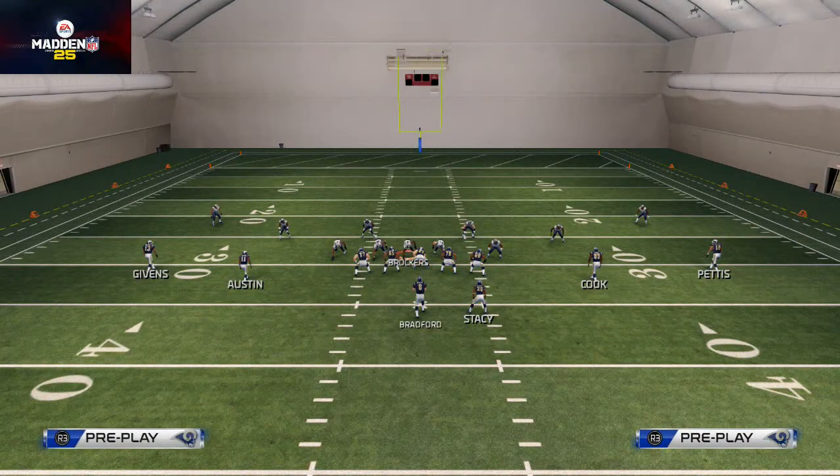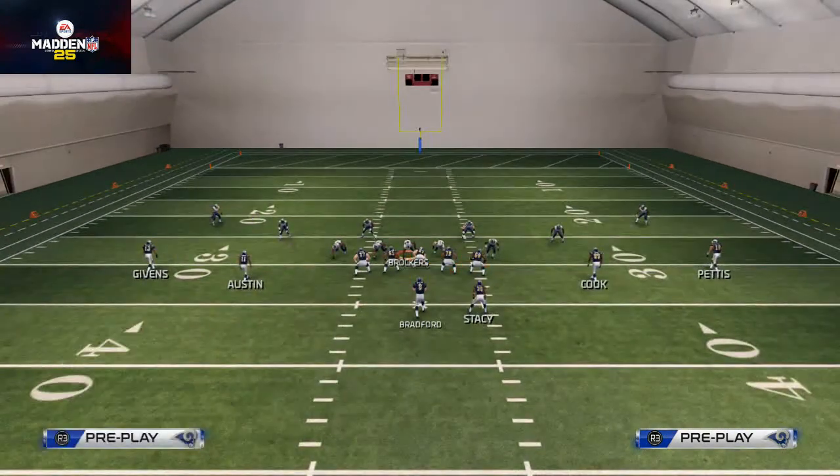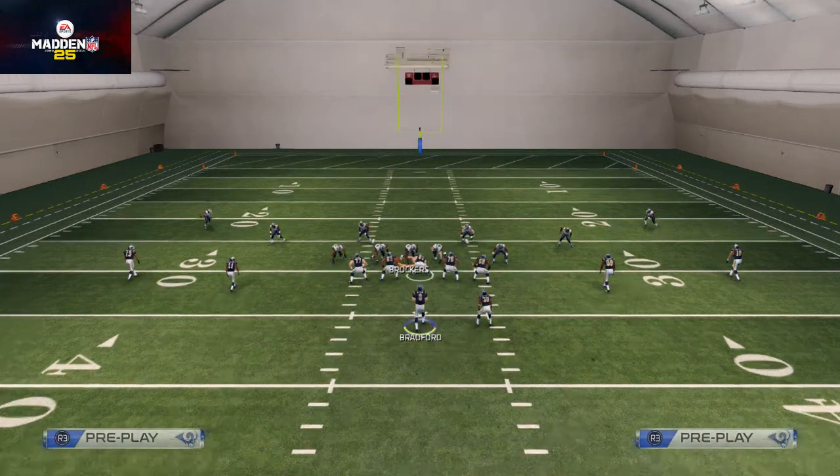We then move over to our defensive tackle here on the left side of the screen, Brockers — we like to put him into a straight down blitz. And that's the adjustments that I make to this play.